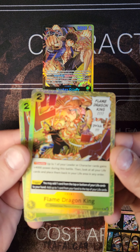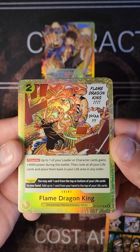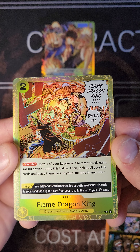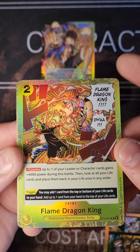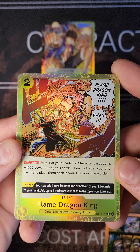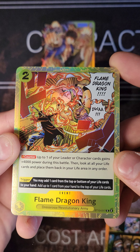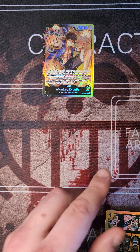Next we're playing the event Flame Dragon King. Counter: up to 1 of your leader or characters gains 4000 power during this turn. On play, look at all your life cards and place them back in your life area in any order. The trigger is really cool — you may add 1 card from the top of your life cards to your hand, and add up to 1 card from your hand to the top of your life cards. Pretty much full life manipulation.